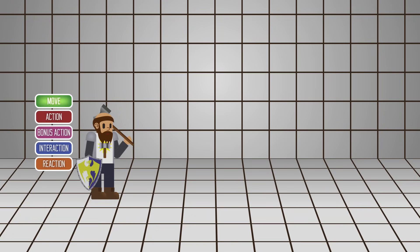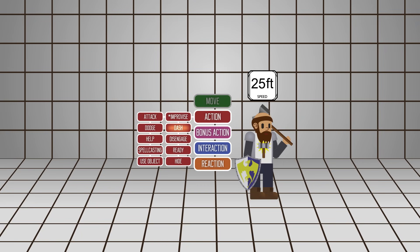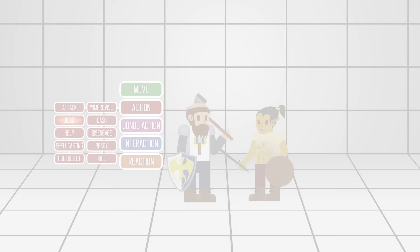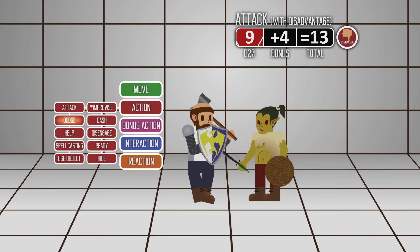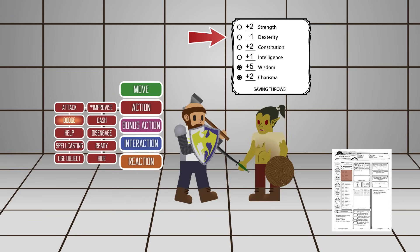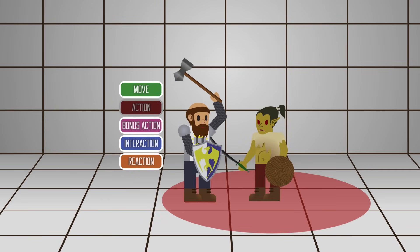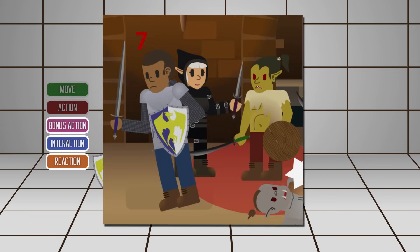Dash is another standard action. Grend, being a dwarf, can only move 25 feet on his turn — but if he uses Dash, he can move again in the same turn, for a maximum of 50 feet. Dodge lets you focus on avoiding attacks: if you take this action, opponents attack you with disadvantage until the start of your next turn, and you make dexterity saving throws with advantage. Disengage allows you to move out of an enemy's reach carefully without taking any opportunity attack — had Serio taken this action before moving, the goblin wouldn't have been able to attack him.